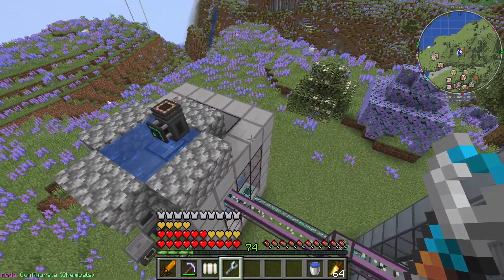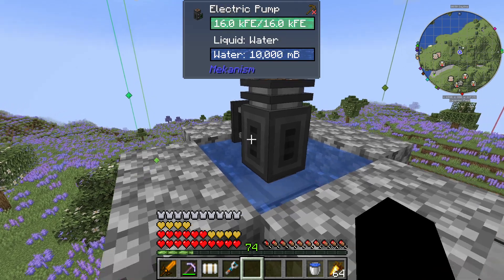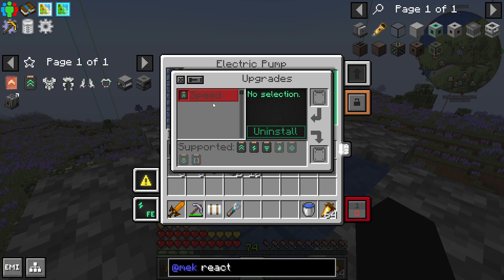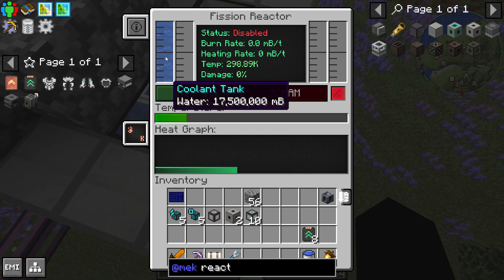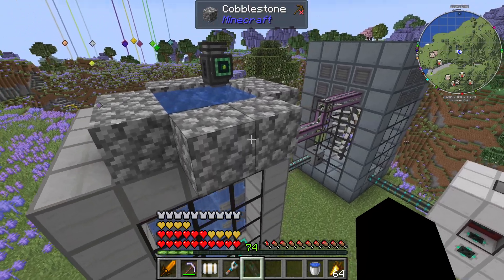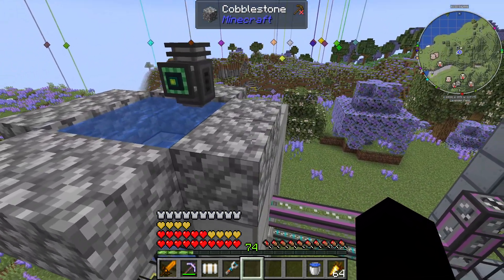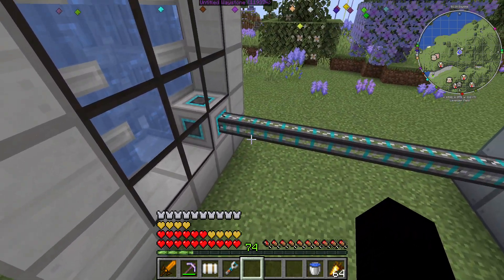To get the initial water into the reactor, I just used one of the mechanism pumps. I put eight speed upgrades into it, and that took about 10 minutes to get the 17.5 million millibuckets in there. Without any upgrades, it probably would have taken three or four hours to fill up. With the eight upgrades it went fairly quickly, and I've since unconnected it because what we're going to have here is a closed loop.